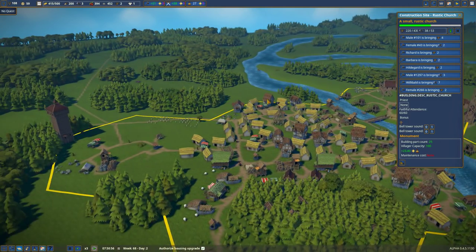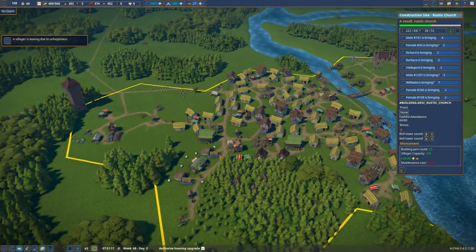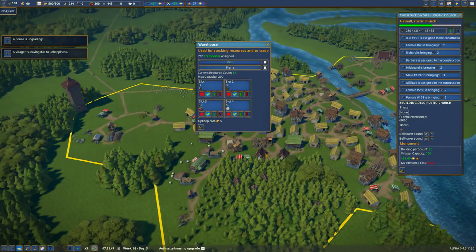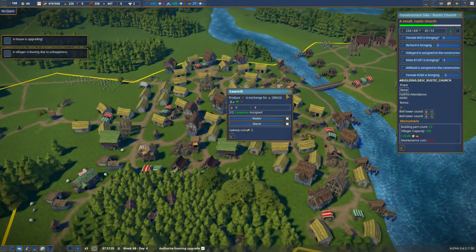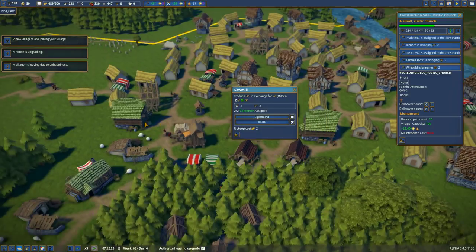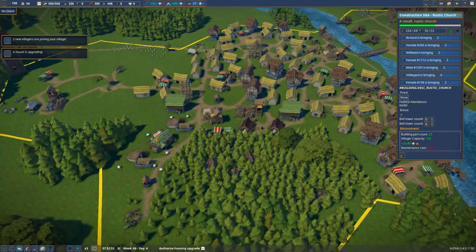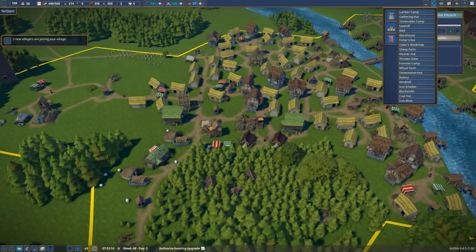Also wondering why — do we have enough cloth still stored up? Yeah, we've got plenty of wool still stored up. So that means our weak point — the choke point — is the tailor's workshop. You're not making enough cloth because I only have the one of you. Weaver hut. So I need more weaver huts.